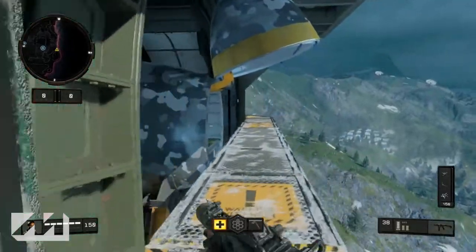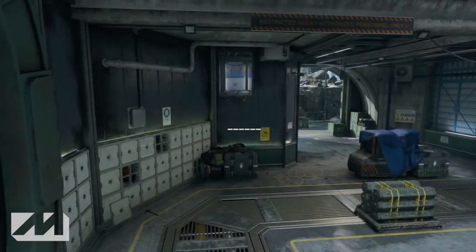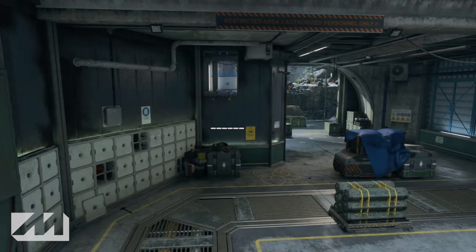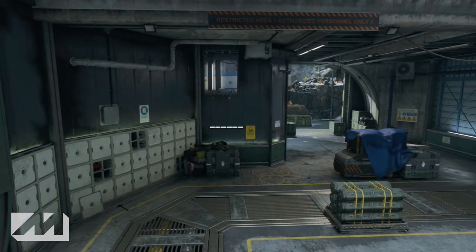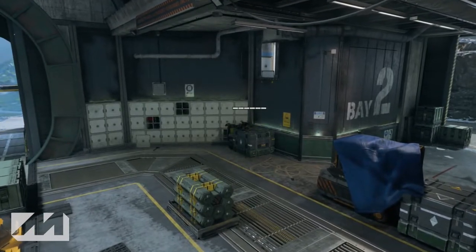Without further ado let's jump right in. We're gonna start off with the A bomb. The first spot is on top of the crates under the window right next to the bomb. As you guys can see you can get on top of those crates, you can lay down and back yourself as far as you can into the wall. It's fairly dark in the room.